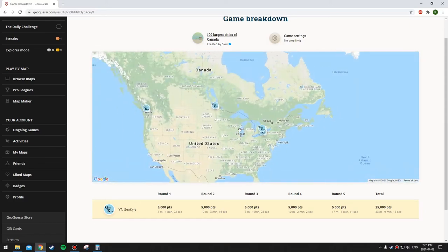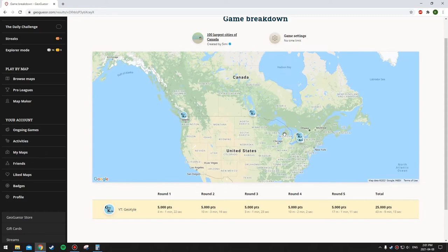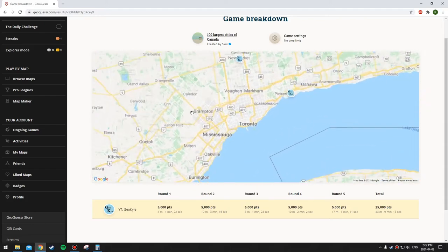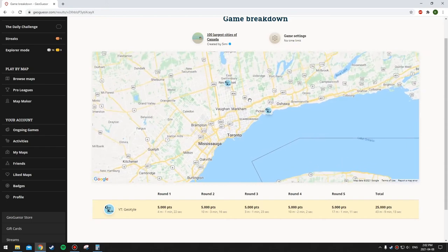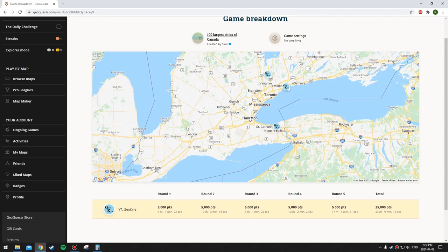I do like this map - I'll definitely play it again because it seems to have a lot of locations, over a thousand apparently. We had three in Ontario, which is expected because most of the top hundred cities are in Ontario. Even Quebec doesn't have that many cities in the top hundred. Ontario has a lot of big municipalities like Vaughan and Brampton with hundreds of thousands of people. Thanks for watching - subscribe for more videos, I'll do more maps like this as well as battle royale and urban world.